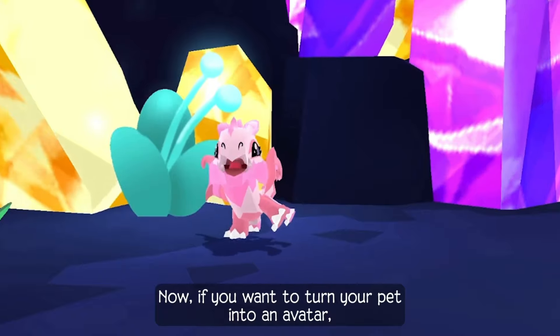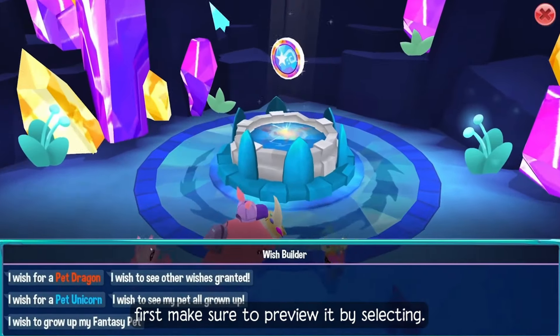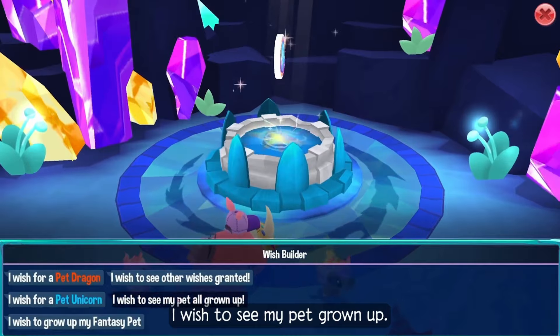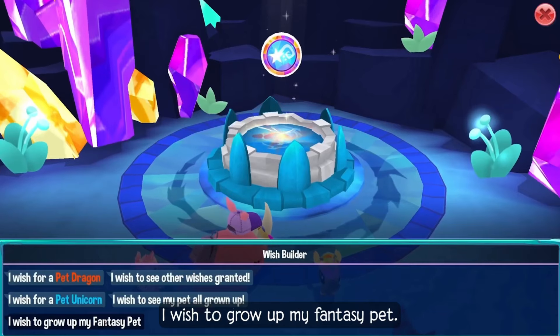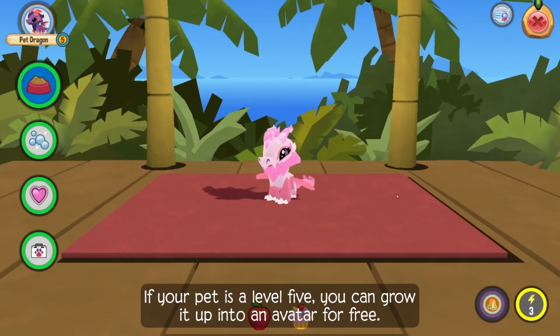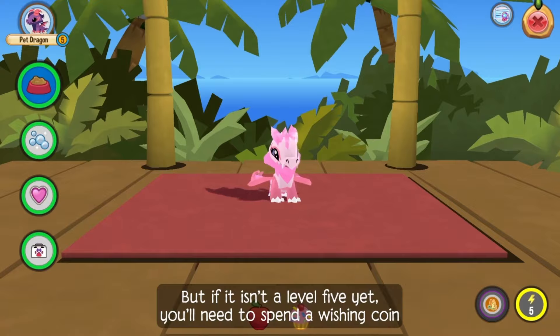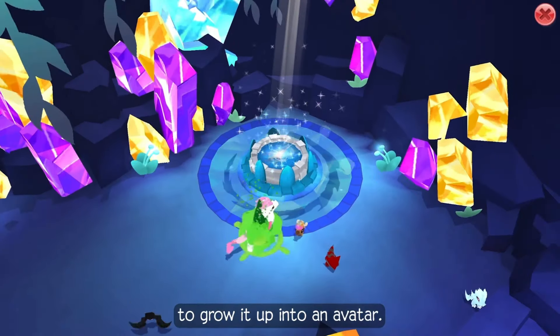Now, if you want to turn your pet into an avatar, first make sure to preview it by selecting 'I wish to see my pet grown up.' If you like how it looks, click 'I wish to grow up my fantasy pet.' If your pet is level 5, you can grow it up into an avatar for free. But if it isn't level 5 yet, you'll need to spend a wishing coin to grow it up into an avatar.